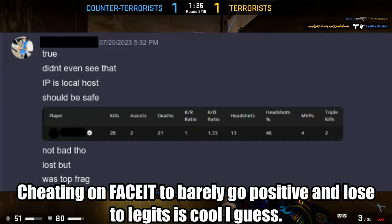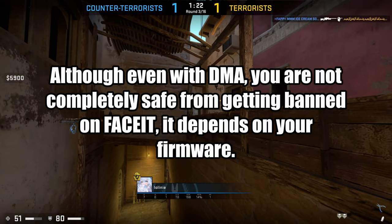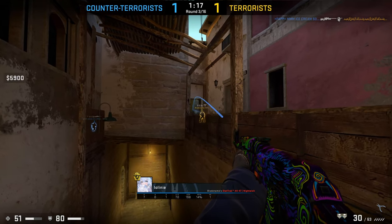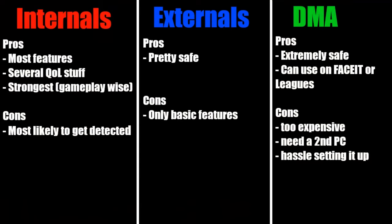DMA cheats are basically a 0% chance of getting detected. In terms of features, it's the same as an external — standard aimbot, triggerbot, box ESP, etc. Each option has their pros and cons. I would say the best option for most people is finding a good external.